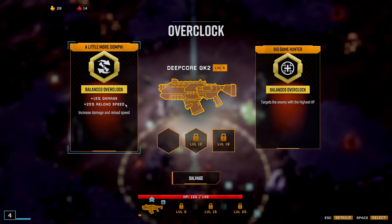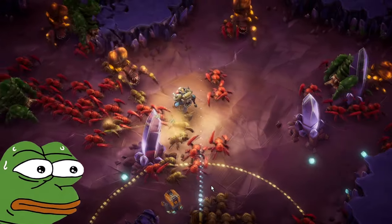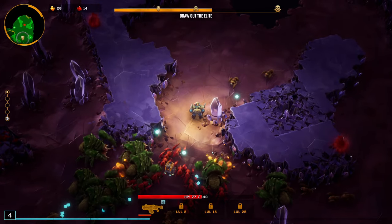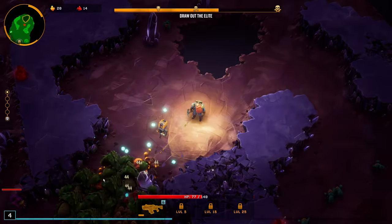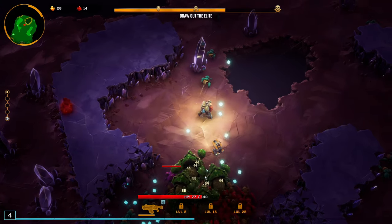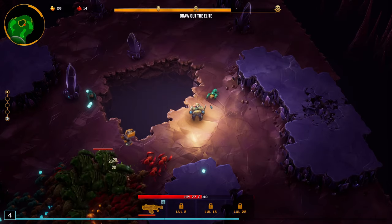Target the enemy with the highest HP — nah, I want more damage. There's splutters, there's splutters, there's splutters, and there's Praetorians. Shoot the weapon! I wish there was a way to aim the weapon. Oh, who are these little guys? These swarmers?